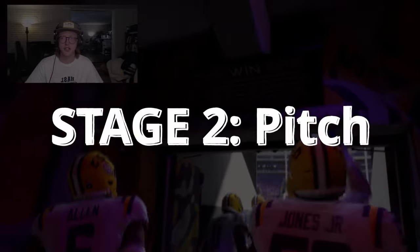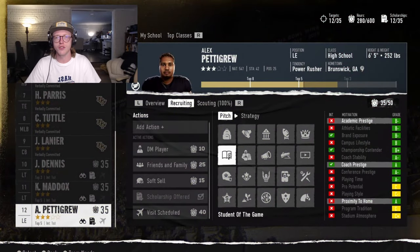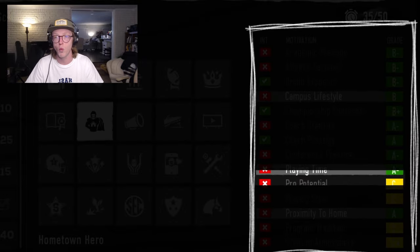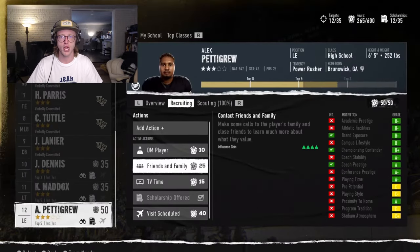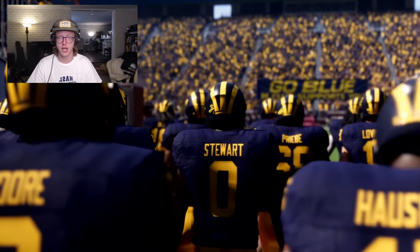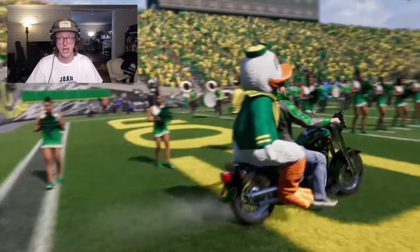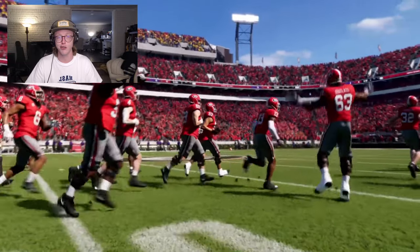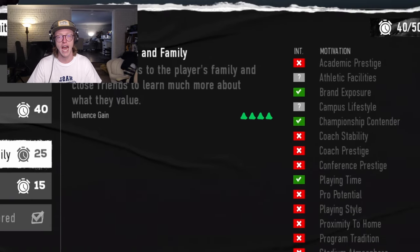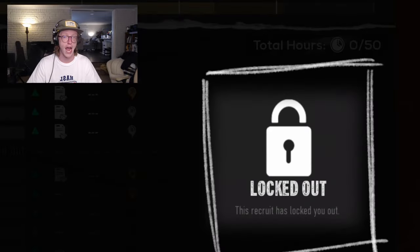Stage two: the pitch. After the recruit narrows their top schools to five, it's time to begin pitching the prospect on your school and what you have to offer. By this point, you should have a good amount of information about the prospect and what they care about. The more information you have, the more surgical you can be with your pitch. If you don't have much information about the prospect, you'll effectively be flying blind and risk pitching them on something they do not care about — if your pitch does not align with their motivations, it can actually have an adverse effect on their perception of your program.